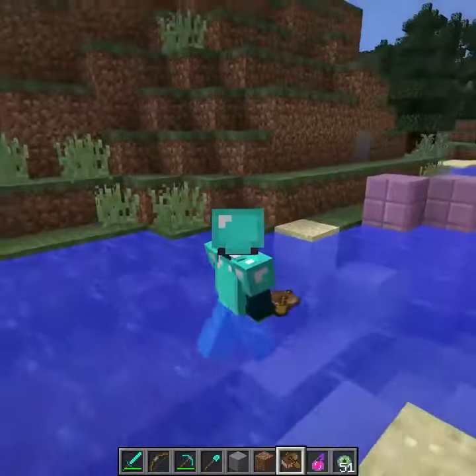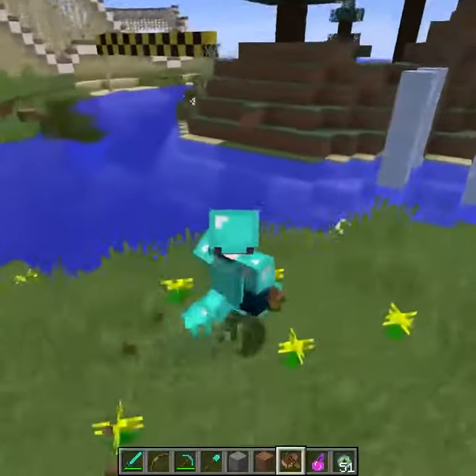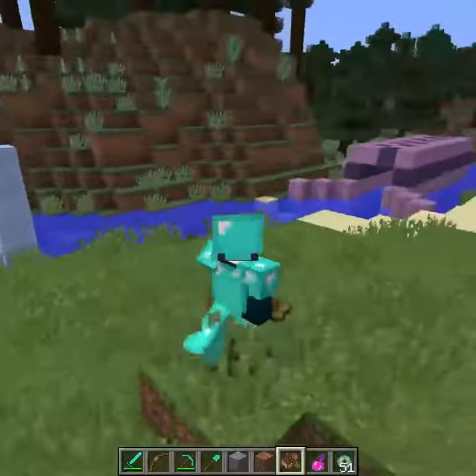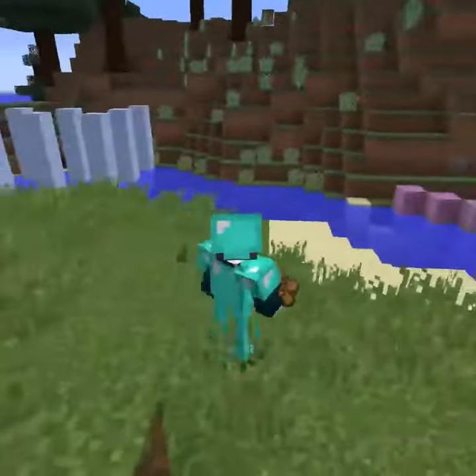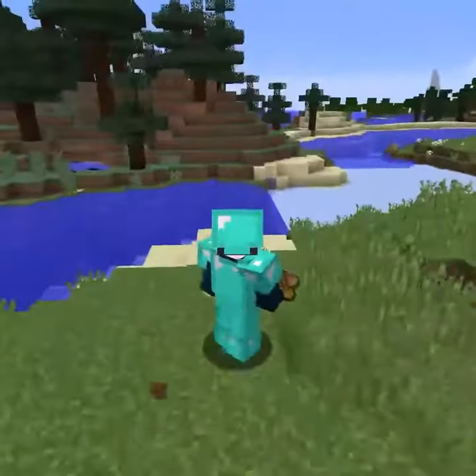If you decide to go with a river, which I actually really like because you already have these really cool scenes already generated by the world, the only downside is that you're a little bit stuck with the bends and turns that are already generated by the river, unless you want to start a major terraforming project to fix those bends and turns.